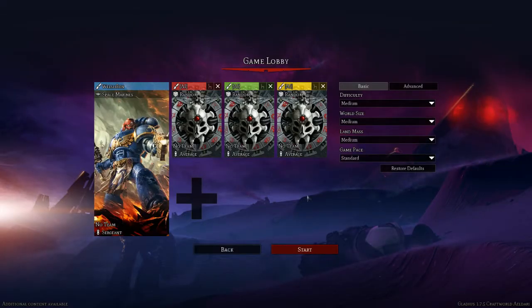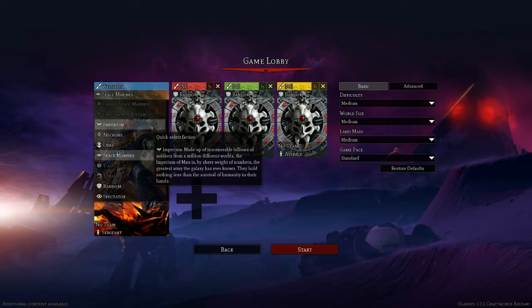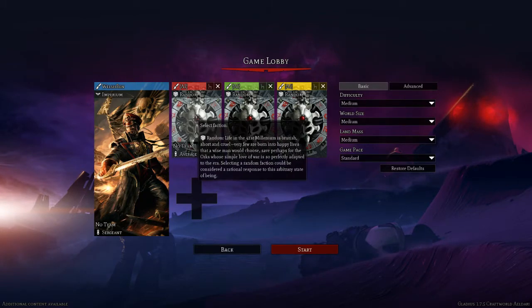Hello guys and welcome to a new campaign with Glorious Works of War. I've downloaded the Imperium mod, which is basically a combination of the Imperial Guard and the Space Marines. The Space Marine element has been toned down a little so that it's not super overpowered.